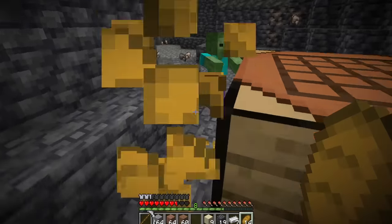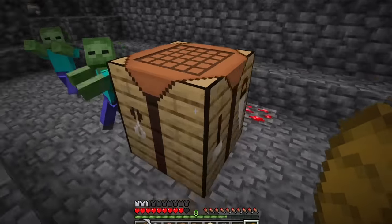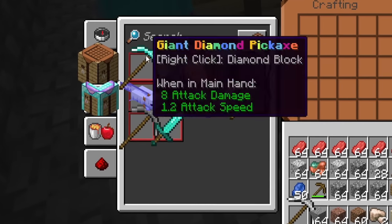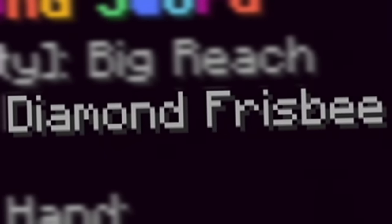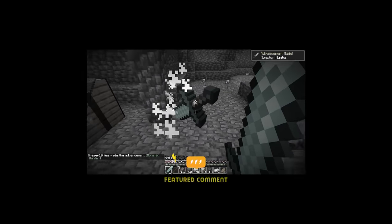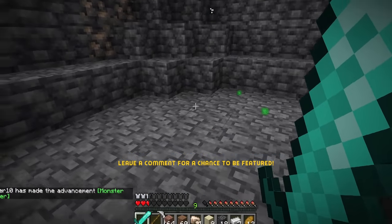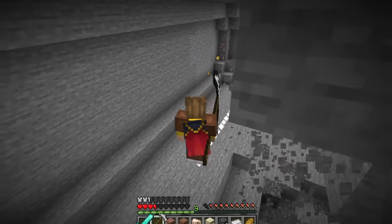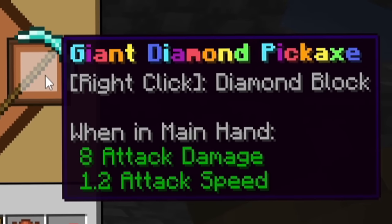I should make giant swords to deal with these zombies. The giant diamond sword only needs three diamonds and has a diamond frisbee ability. When I launch it - oh my gosh - it literally launches the diamond sword into enemies. Tons of gold everywhere! Thank you, Mr. Iron Pick.